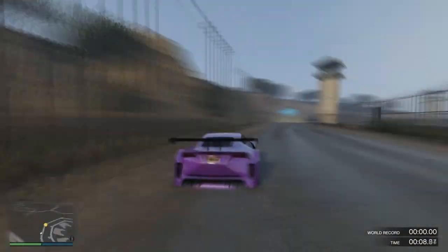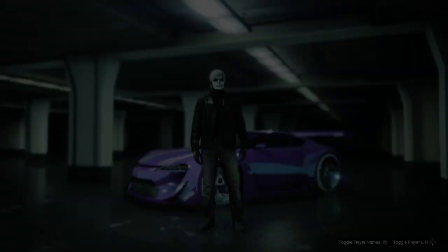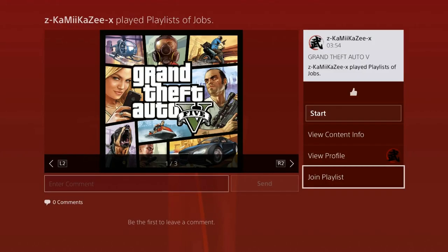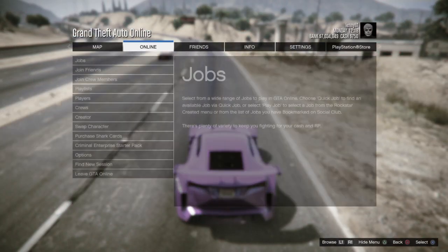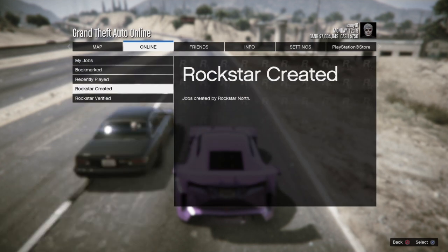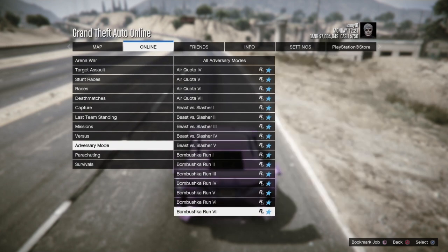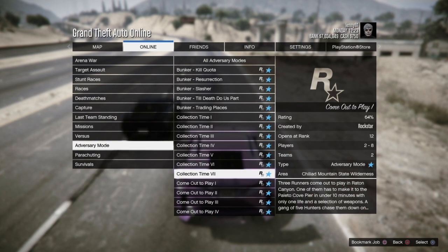I'll set it to one lap and quickly do this race. Once you do this, if your notifications settings are correct and your recent activities do show up, you will have a recent activity that looks like that — my friend's account did it as well. It'll say 'Join Playlist.' What you need to do is hover your cursor over the join playlist option, double tap, then come back to the game.